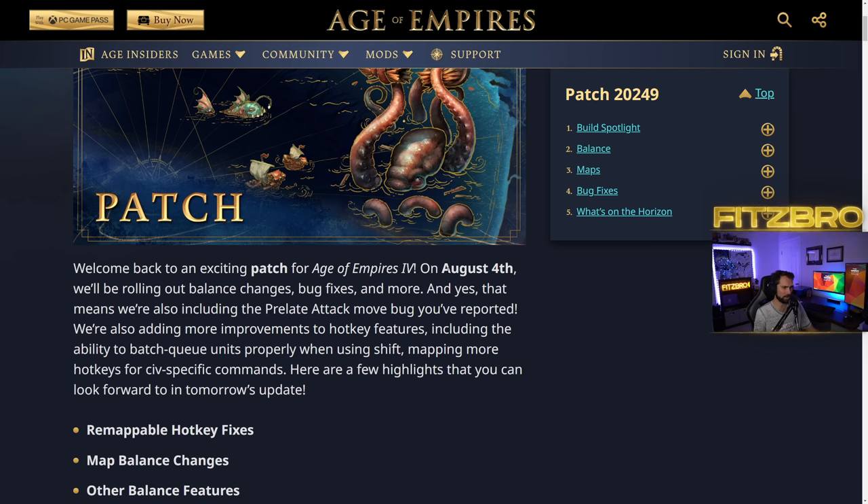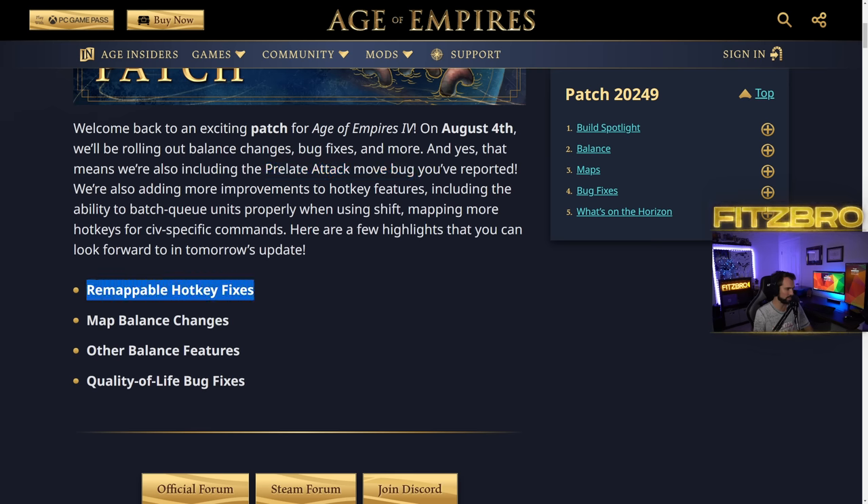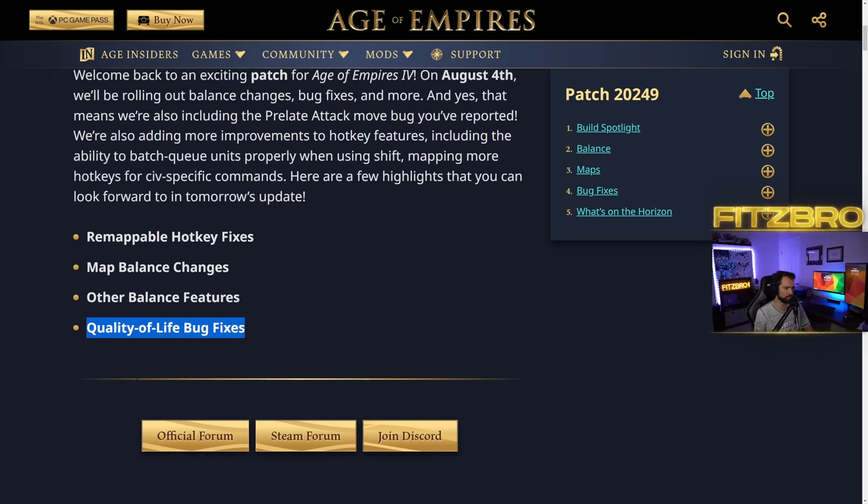Welcome back to an exciting patch for Age of Empires 4. We'll be rolling out balance changes, bug fixes, and more — and yes, that means we're also including the Prelate attack move bug fix. We're also adding more improvements to hotkey features, including the ability to batch queue units properly when using shift, and mapping more hotkeys for shift-specific commands. Here are a few highlights: remappable hotkey fixes, map balance changes, other balance features, and quality of life bug fixes.